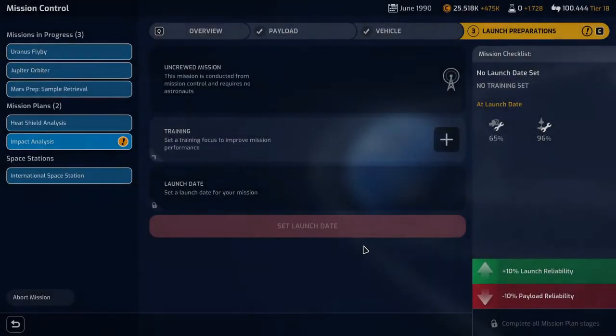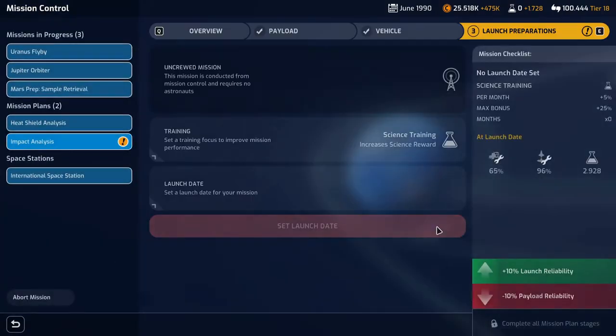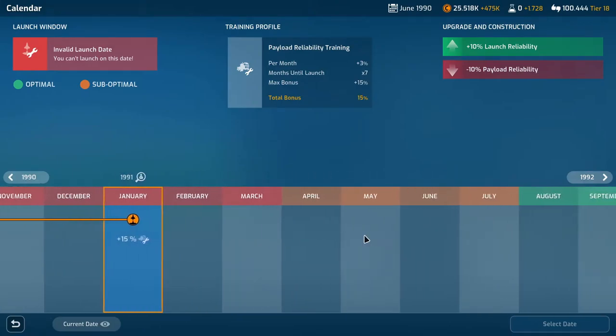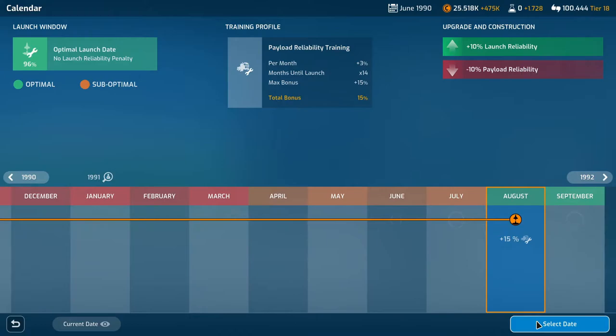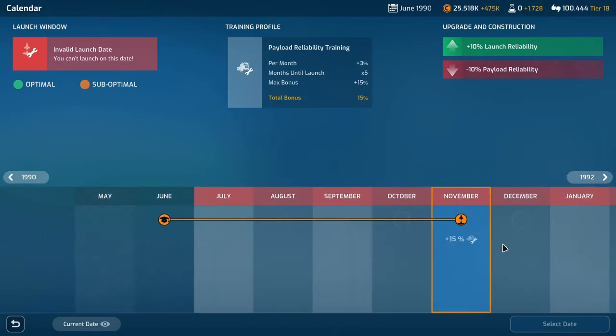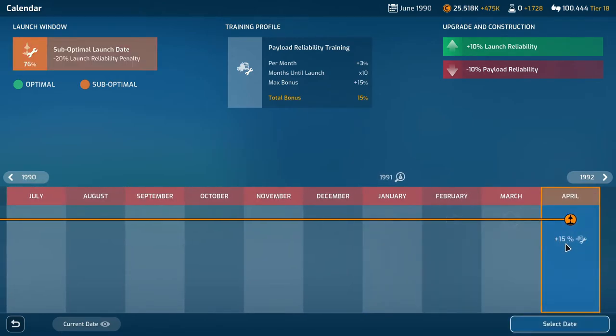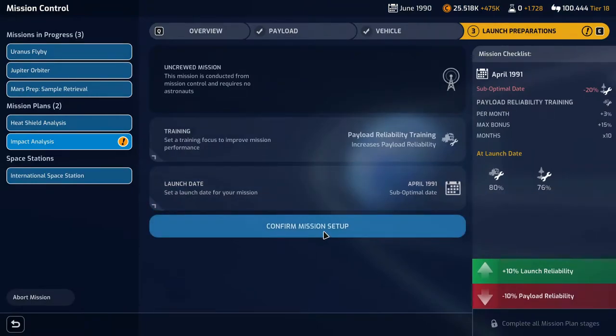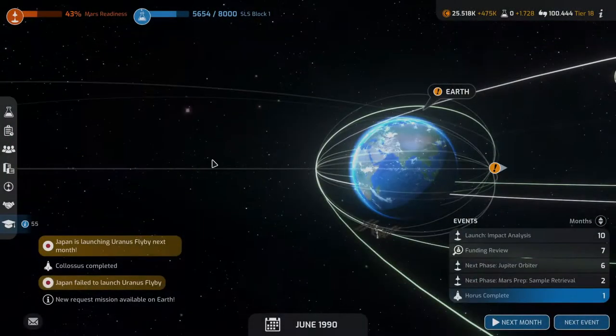Our impact analysis vehicle is complete — very, very reliable vessel. We'll do science of course. The payload reliability is not great though. Maybe we should do payload reliability instead. Let's see — launch date not until August. We could do a suboptimal window to be honest, if there is one. That'll save us four months — yeah, let's do it. Confirm. Ten months until that launches.